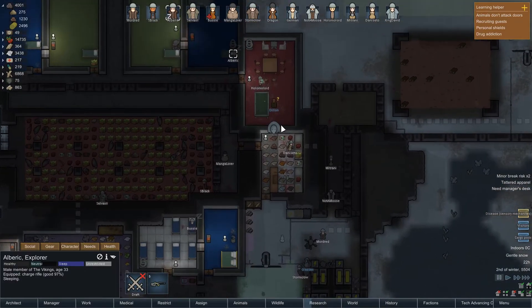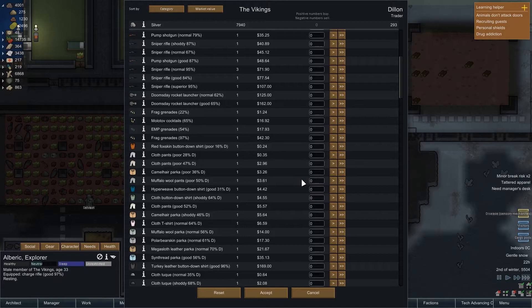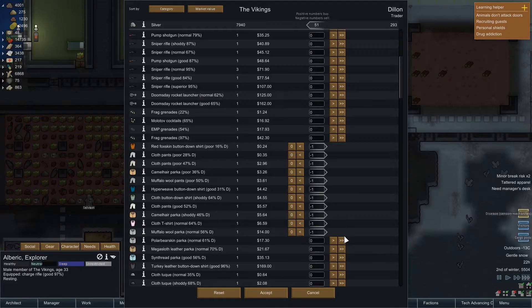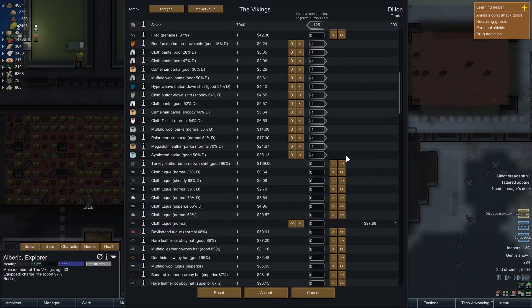Dylan, are you trading anything by any chance? Nutrient paste. Very expensive components. Quite expensive medicine — so no. Oh, we have some more dead man's clothing. This is all the stuff that's out of range. Interesting — can you even afford all of this? You can.